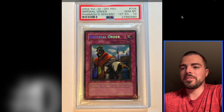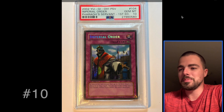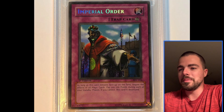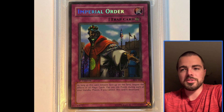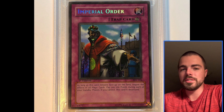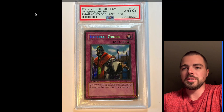At number 10, we have Imperial Order. This card probably wouldn't make anyone's top 10 list besides mine. It makes it because when I was just starting to do YouTube, I opened a random Pharaoh's Servant first edition blister pack, and this is the card I pulled. You could use it in duels, for sure — it was definitely playable. A 2002 card, so super old and nostalgic. And me pulling it really puts it over the top.